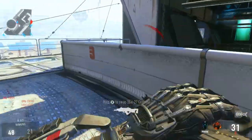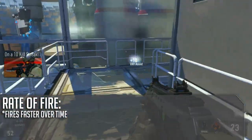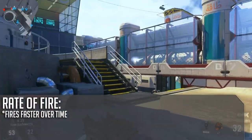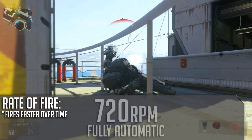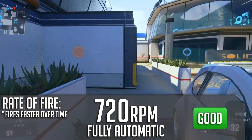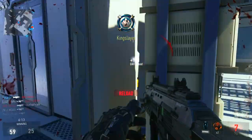Where it really stands out is its rate of fire. The BAL-27 does fire faster over time — the first four shots are a little bit slower and then it speeds up for the rest of the magazine. Overall, the total RPM is about 720 rounds per minute, which is the fastest assault rifle in the game. And that's where it just completely melts people. It's a killing machine — that is what makes this weapon so good.